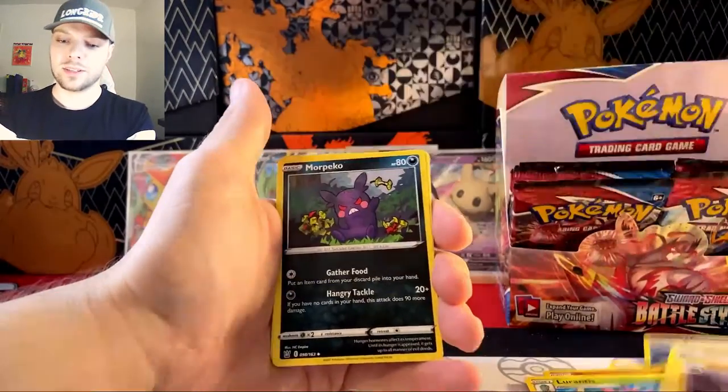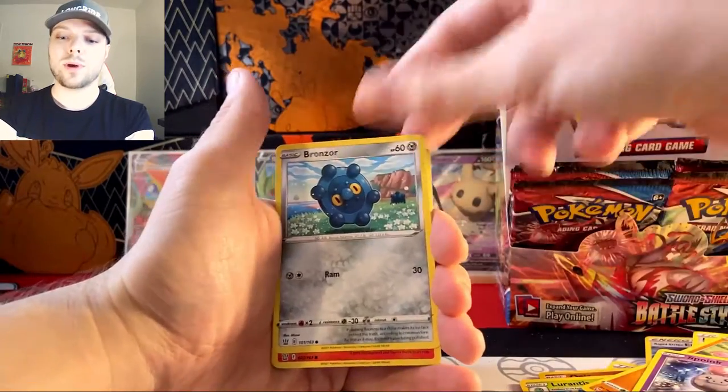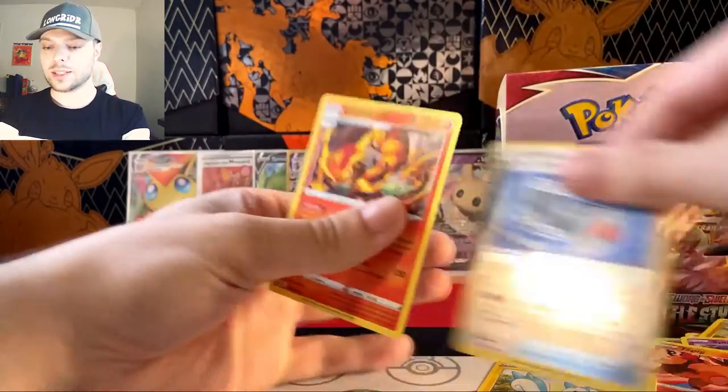I'm going to try to get faster, but my shoulders can only keep up so much. Spoink, Bronzor, Tepig, Pachirisu, Squirrel Swirls, and a Centiscorch. Well, we've hit the dry spell — that's alright.